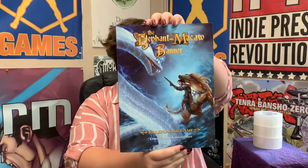The Elephant and Macabre Banner book is really gorgeous. I know I say this every single time, but I am a fan of shiny things, and this is one of the shiniest things that IPR has. Every page is done in full glossy color and it's all gorgeous. The cover is incredible and just every single page looks just as amazing.